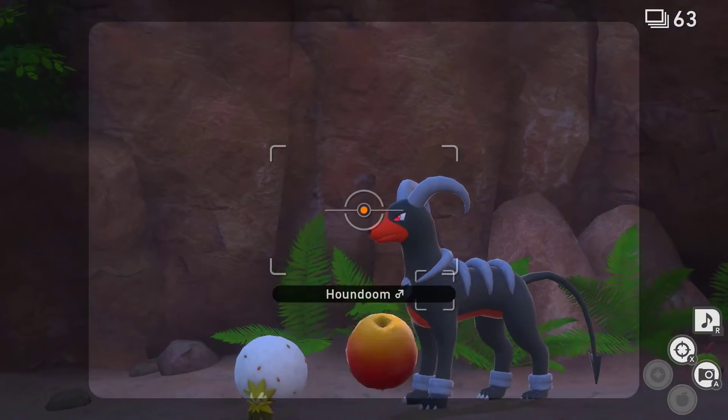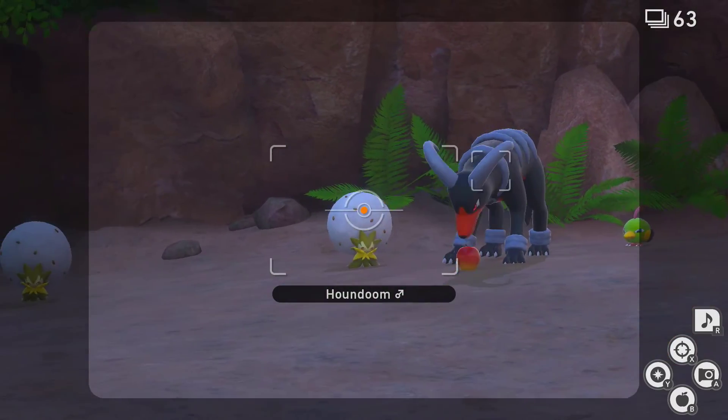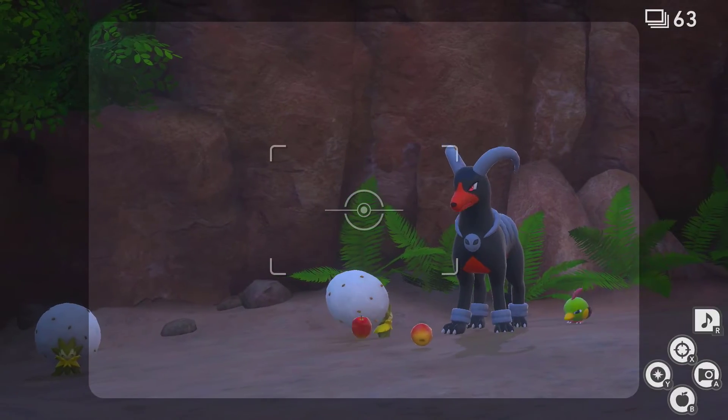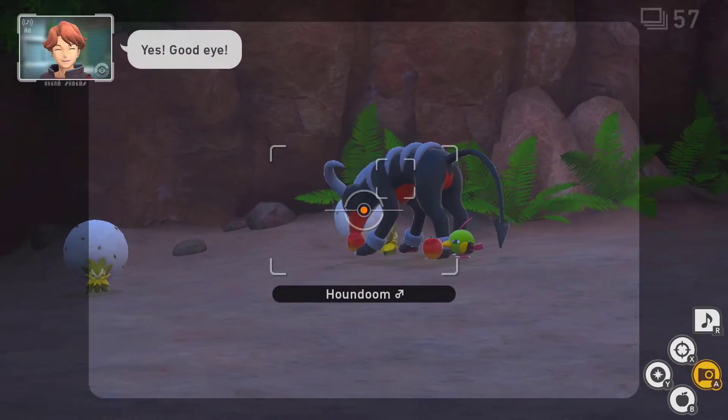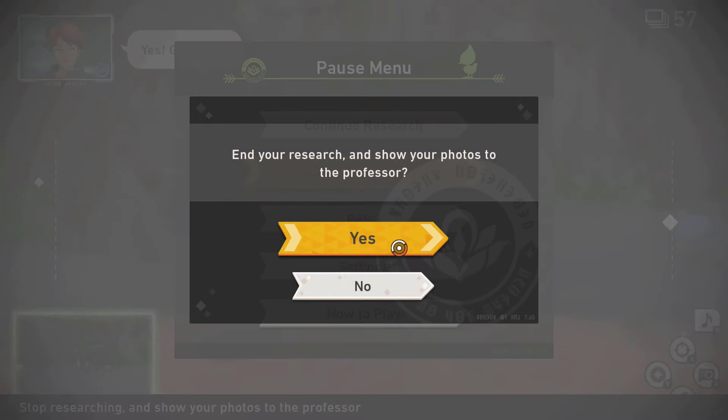If anything, you can lure it over with a Fluff Fruit if you need to. You need it to get close to Eldegoss. You can't do it with Houndoom, you need to do it with Natu. And then Eldegoss is going to use the Cotton Spores when Natu gets close. Doing so gives you your 4 star.